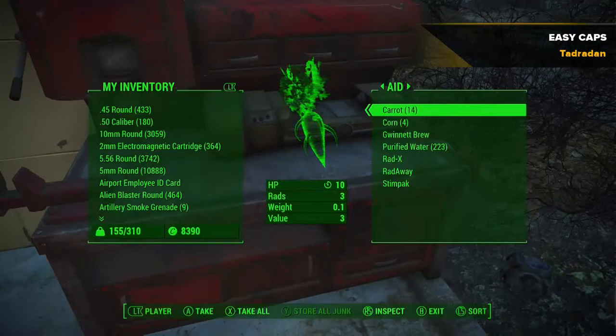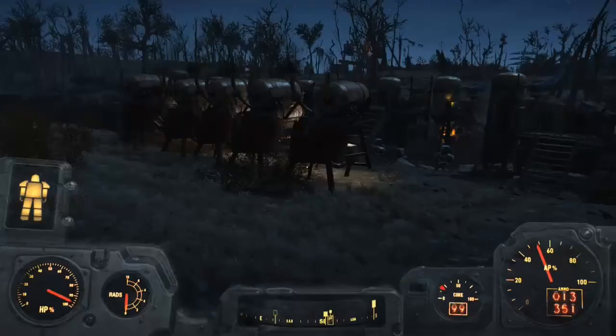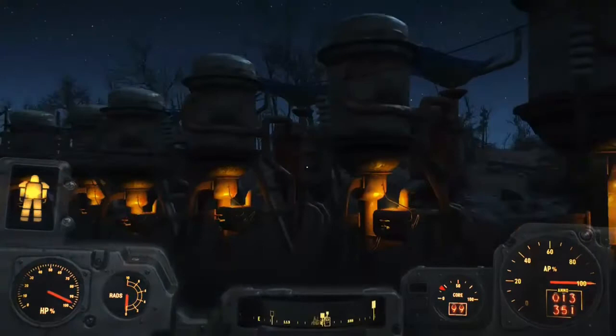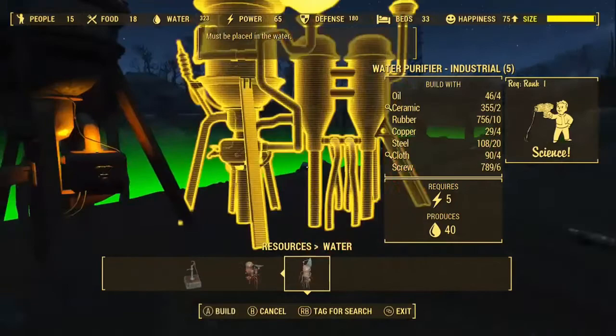It's been about a week in-game time and I'm going to access the workshop — you can see I've got 323 purified water. I'll show you my setup at Sanctuary real quick. I've got five large generators here. Each large generator produces 10 power, and each industrial water treatment facility takes 5 power, so one large generator will support two industrial water purifiers.